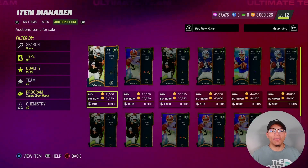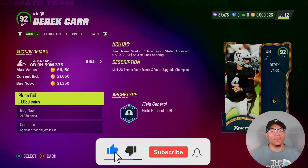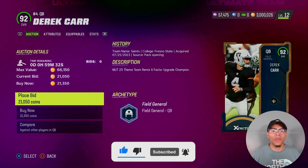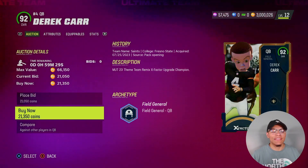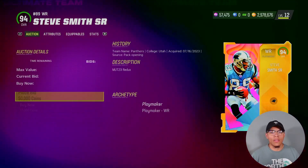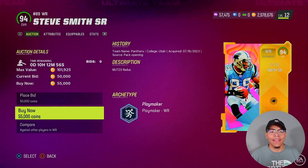The marketplace is kind of half dead, but we got our quarterback — the most important position. We're gonna go with Derrick Carr, 92 overall. These theme team remakes get a crazy good ability, so we're gonna check them out. I haven't used a Derrick Carr this year. 21k. We also got another Budget Baller short-in elite for free at 55k — give me that all day.